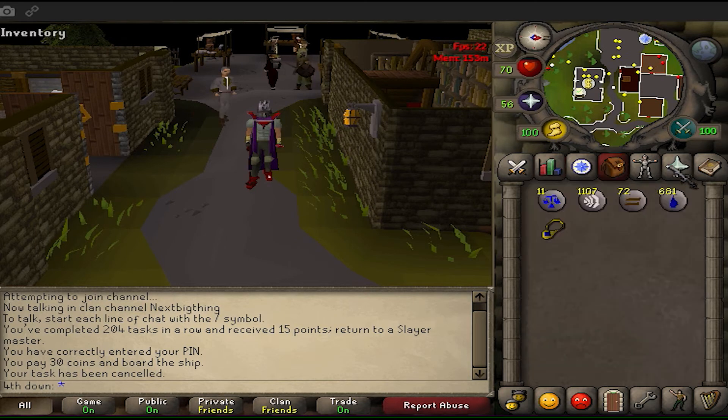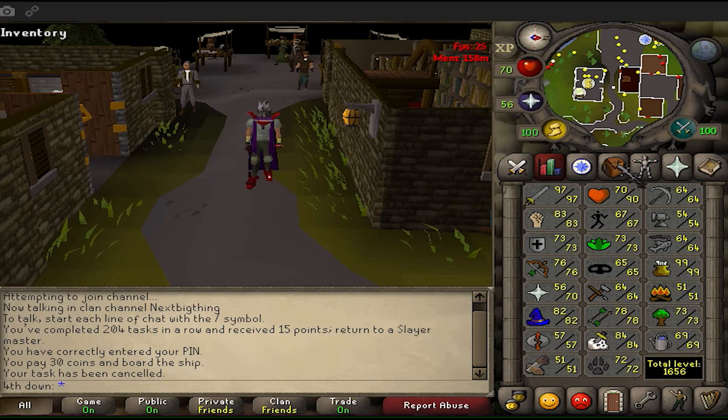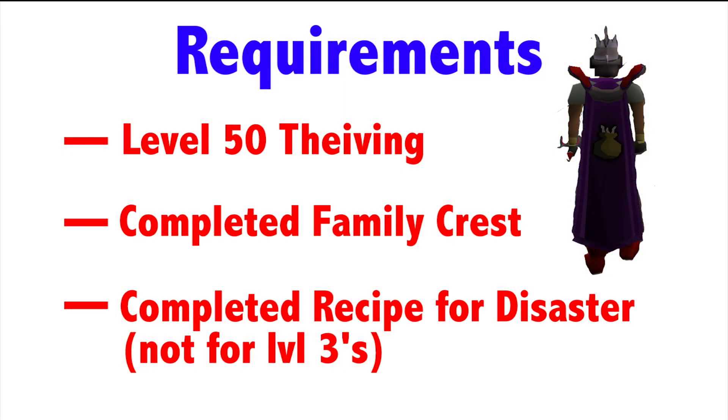Let's start off with the requirements before you want to grind to 99 cooking. This guide is split into two different styles. It's highly recommended that you have level 50 Thieving to get into the Rogues' Den, that you've completed Family Crest to get the cooking gauntlets, and that you've completed Recipe for Disaster to use the bank in the basement of Lumbridge Castle.